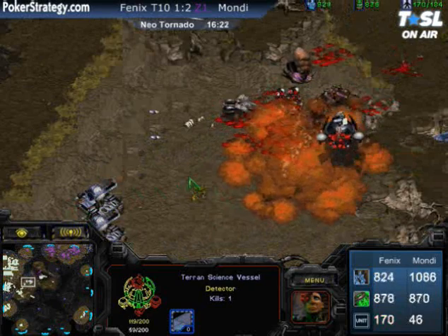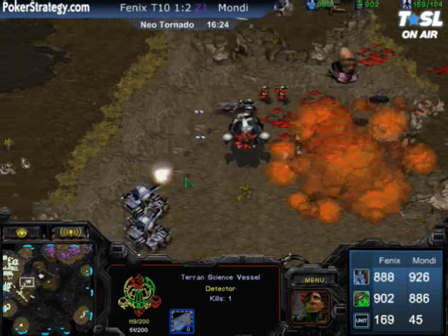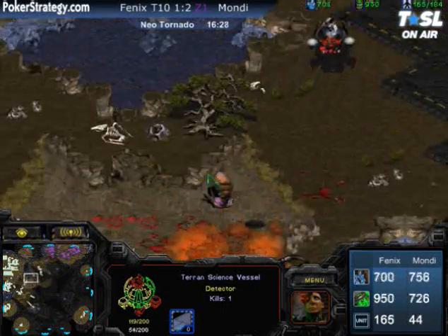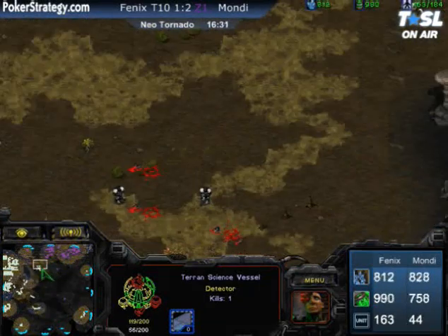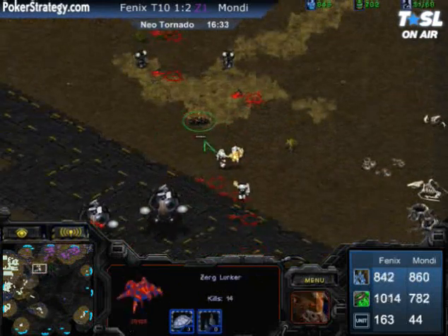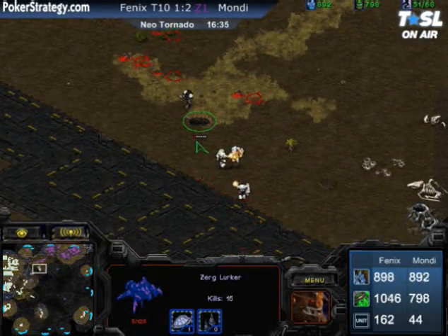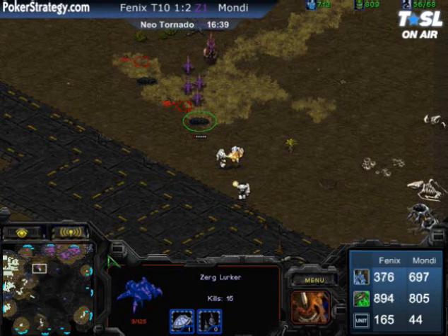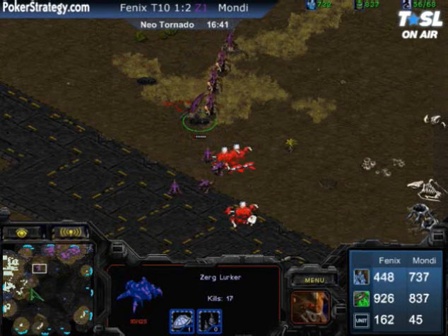Phoenix is going to try to block off those Lurkers for as long as possible, taking some losses but well worth it. Look at Phoenix working around — that one Lurker has 14 kills. Just brutal. The scan runs out and that Lurker lived with eight hit points.